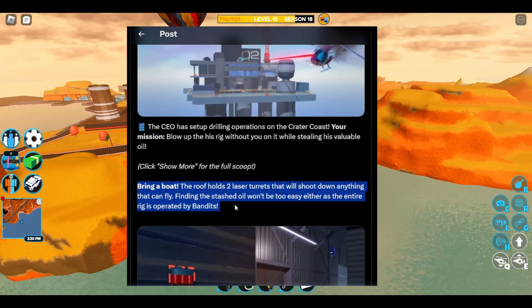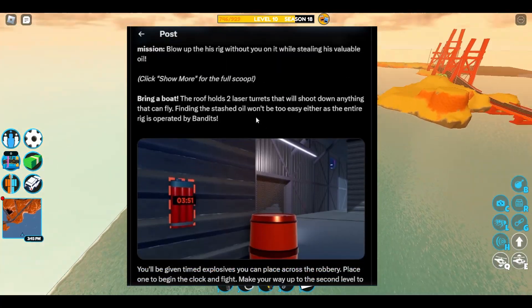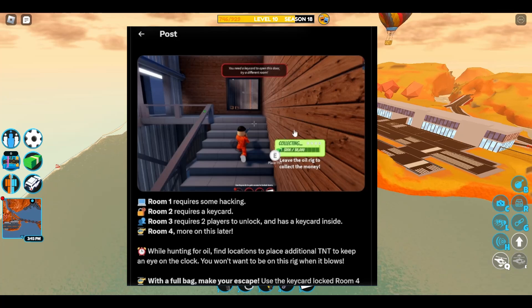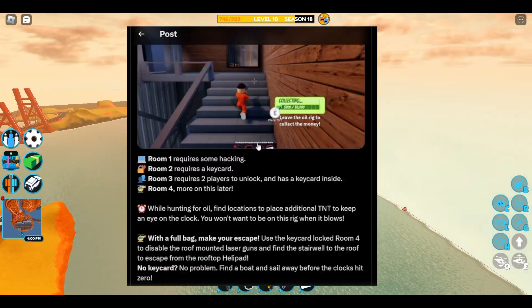We're going to need a boat to access this robbery, which is honestly something I'm a big fan of because right now boats are pretty useless, so I'm glad they're making them important. We're going to need to set up explosives around the oil rig to blow it up, and we'll have to get through a few different rooms in order to access the oil and start collecting money.